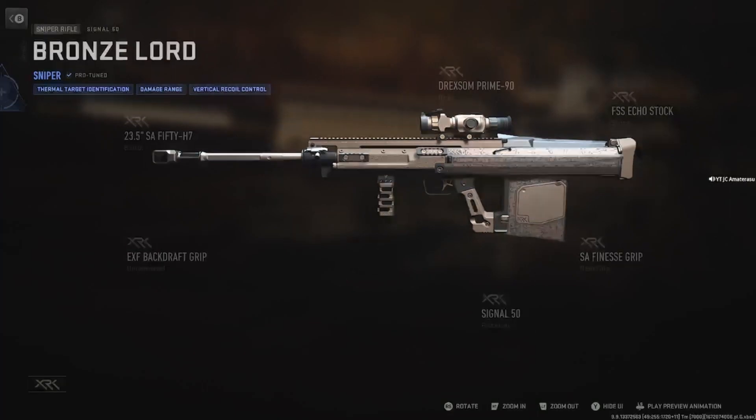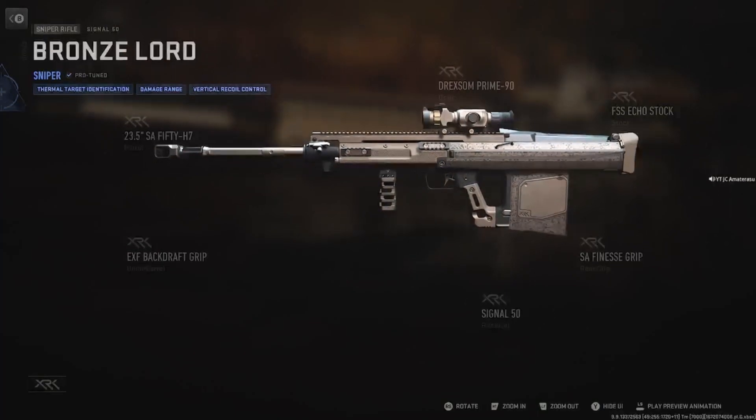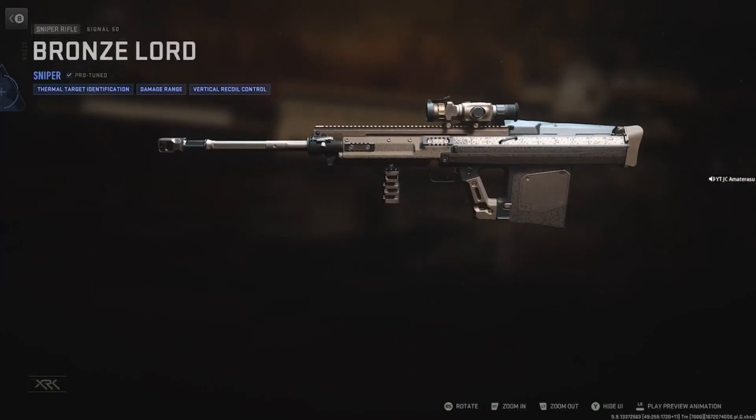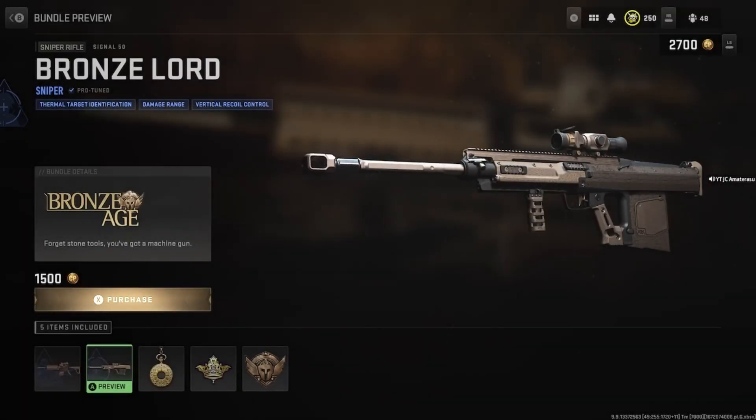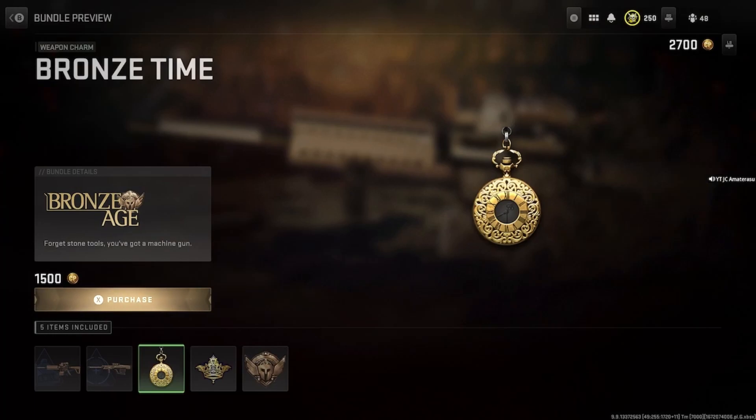They got the Signal 50. So just throw smokes with this class, honestly. Throw smokes, snipe them down the lanes — like it says Thermal. It's made good, the class — Thermal Identification. That's a fact, Bronze Time.